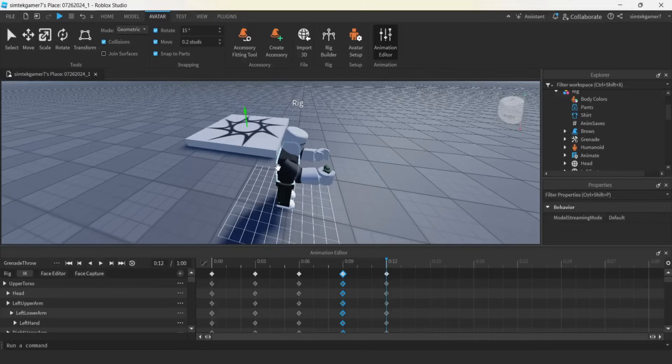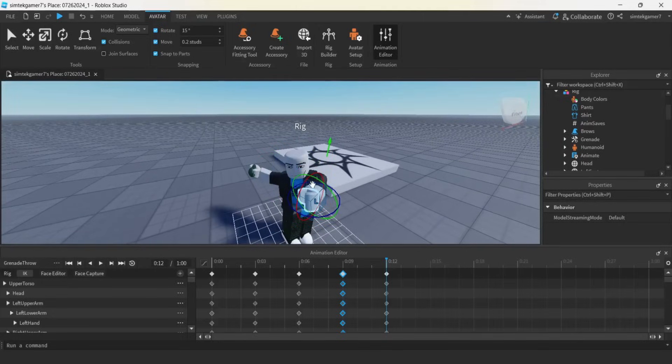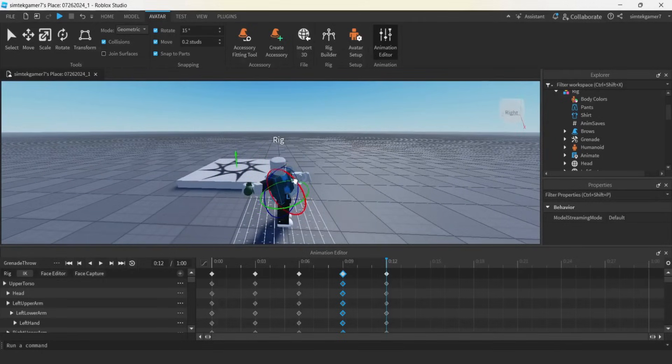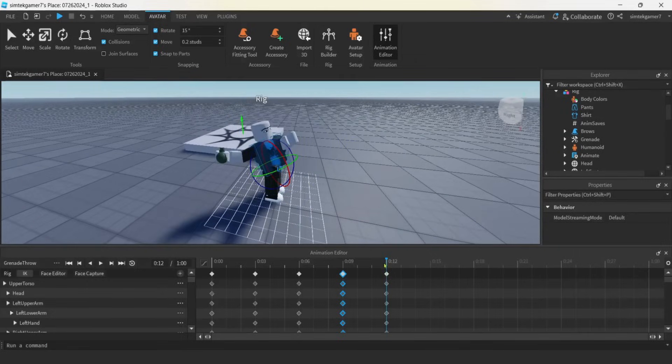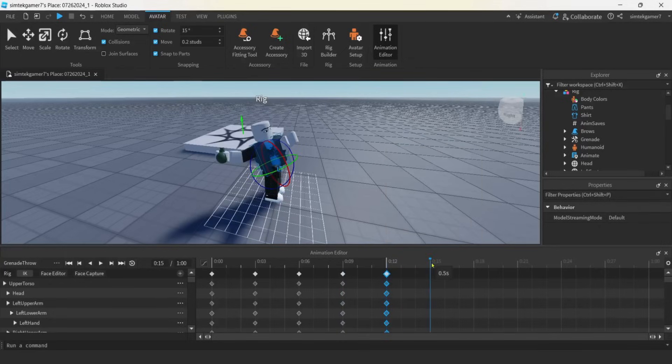I'm going to do another copy and paste, and he's going to lean back — let's do that first. We'll lean him back and he's going to twist. This arm is going to come back. Let's have him look forward. Think that's good enough — maybe lean back a little more? I'm not going to mess with his legs because I want him to be able to run normally.